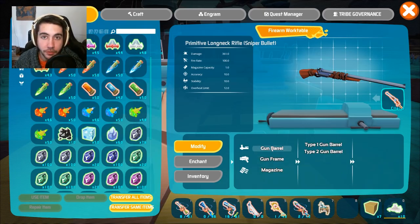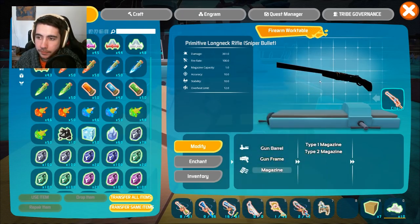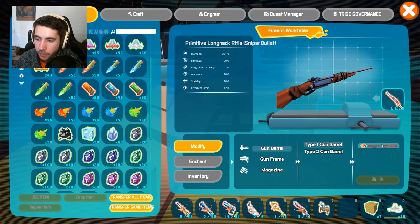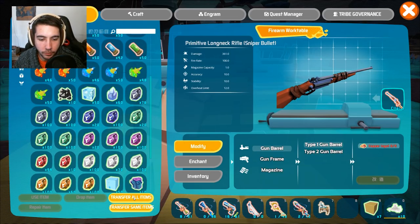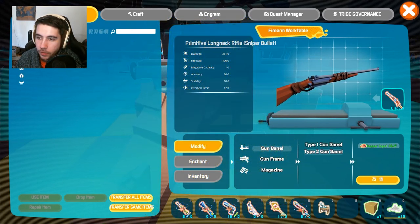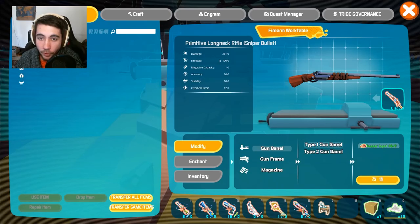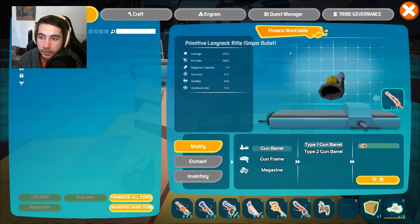Modifications have three different things: a gun barrel modification, which is the barrel of the gun; gun frame, which is more towards the back of the gun; and the magazine, which affects how much ammo or clip size you have. Every gun has different stats and upgrades. To upgrade, you just click on it and it shows you what you need — for example, 5 copper. Let me transfer everything in here so it's ready to go. Now we have 5 copper. If I click on gun barrel, watch these stats — we'll give it type 1. It just went up 15 in damage and 21 in accuracy.